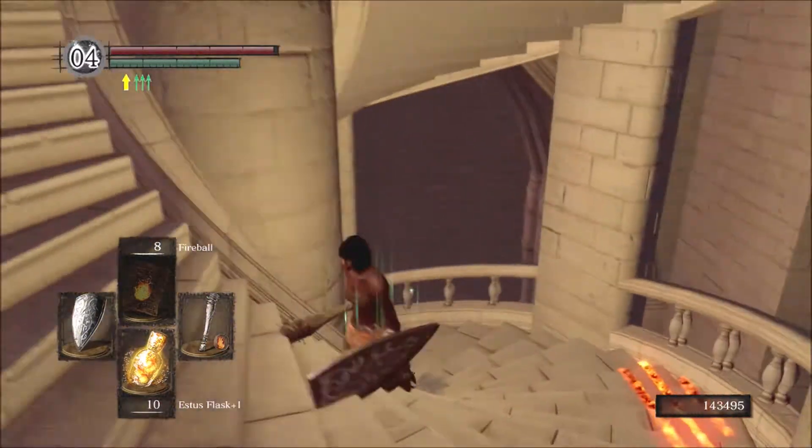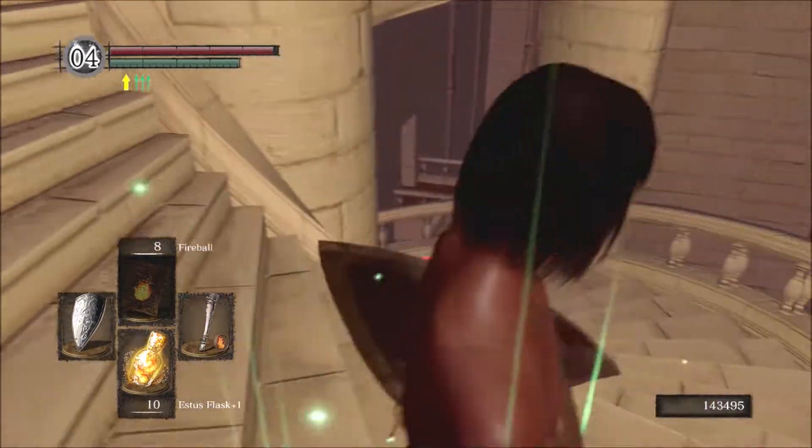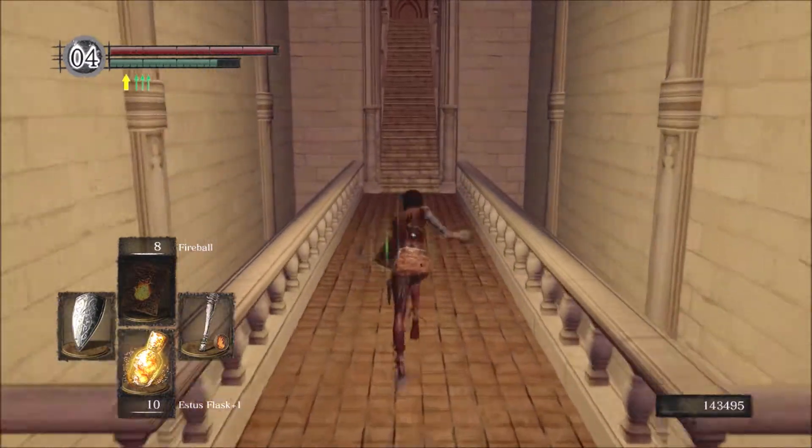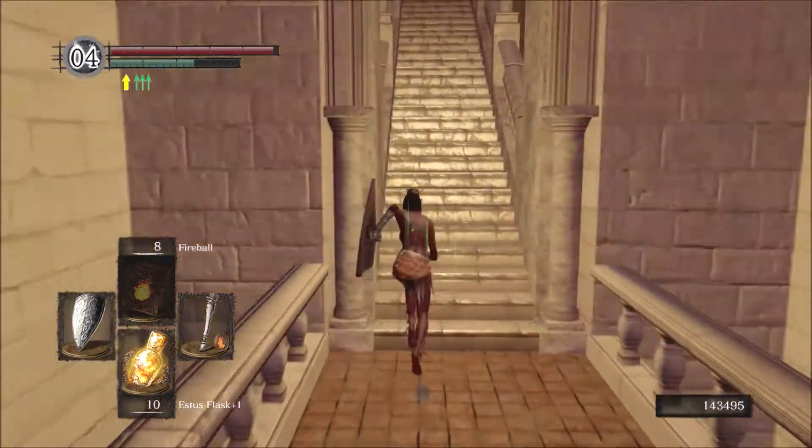In case you don't know, there is an unintended shortcut here on the stairs. If you jump at the right location you can skip a pretty big part, giving you immediate access to Ornstein and Smough and the giant blacksmith.